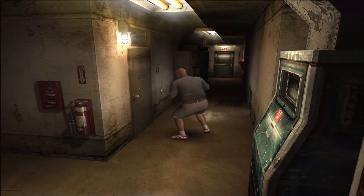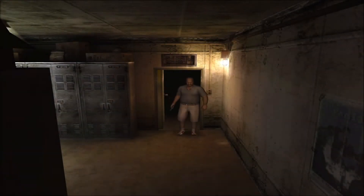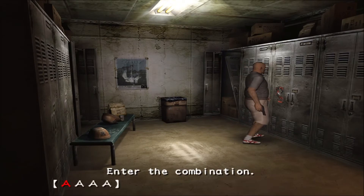Entrez dans les vestiaires en forçant la porte ou en utilisant Alissa. Puis saisissez le code DESK sur un des casiers.